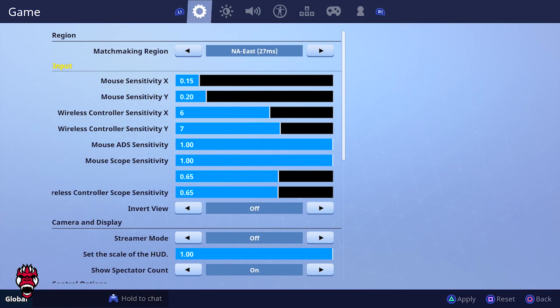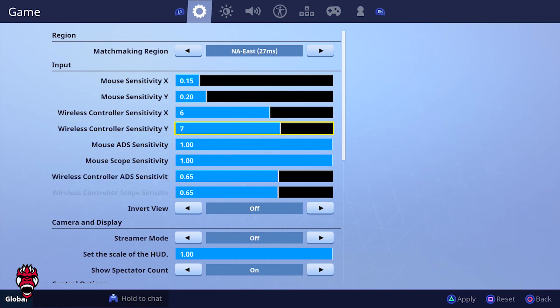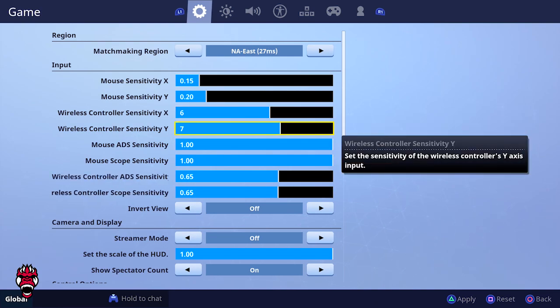Jumping into input settings — if you play on console, you really only need to look at the controller settings. If you play on PC, mouse sensitivity may apply as well. When I do play on PC I'll go with 15 for X and 20 for Y. On console, which is basically 99% of the time, I use 6 for X and 7 for Y. My left-right is a little slower and up-down is one notch higher, since a lot of people build upward quickly.